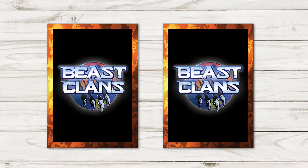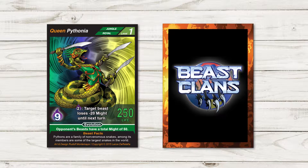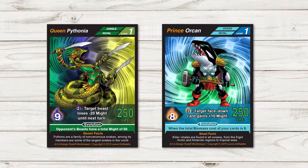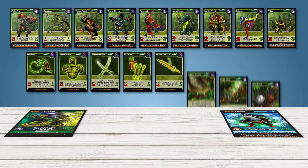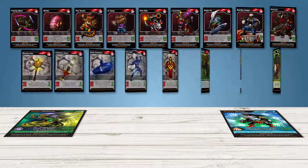You start the game by choosing a royal card like Queen Pithonia of the Jungle Kingdom or Prince Orkin of the Ocean Kingdom. You build an army based on the beasts, weapons, and weather cards of that animal kingdom or from the Rebel Clan.